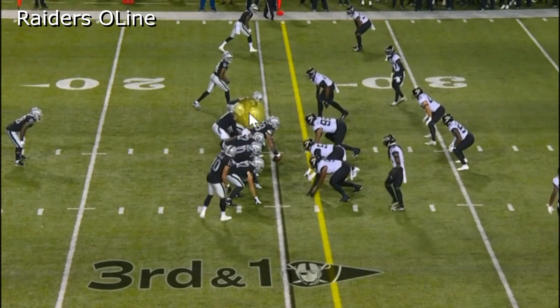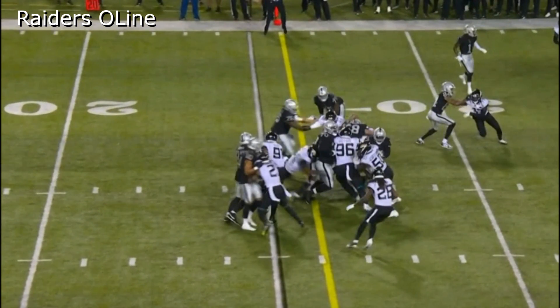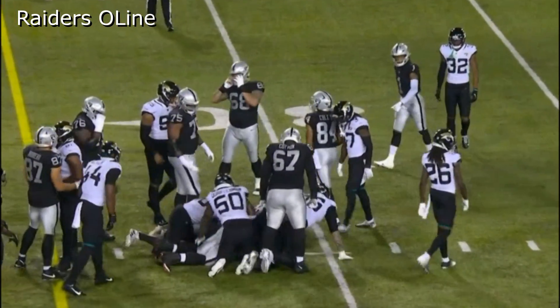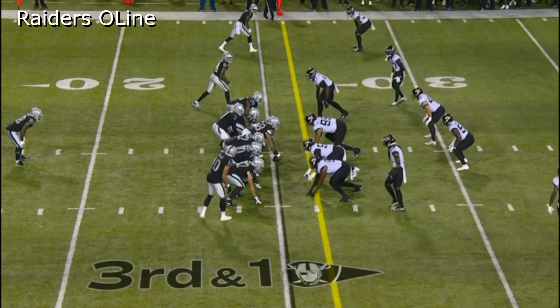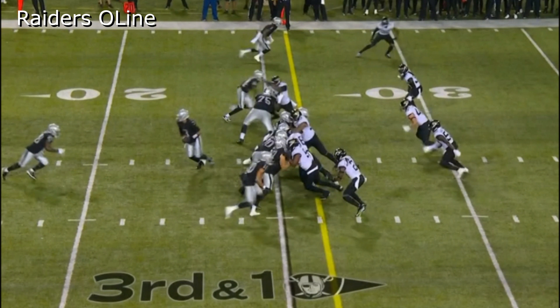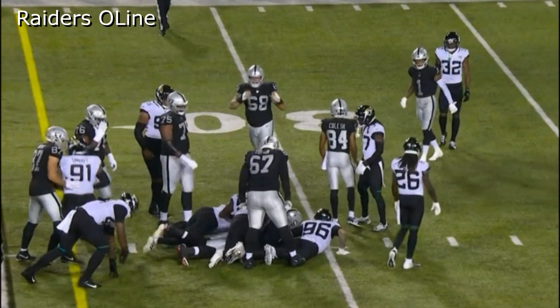Here you're going to see Brandon Parker trying to block Trayvon Walker, and Walker just swims right over Parker. Parker finds nothing but dirt, and Walker gets in there and wraps up Josh Jacobs — terrible job by Brandon Parker. I don't know if it was because Parker moved to the left side for this game, but he had an absolutely terrible game. This is a simple power run; all Parker has to do is seal off Trayvon Walker. There's no reason Walker should be making this play. We still power it for four yards, but I definitely have concerns with Brandon Parker.